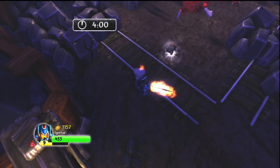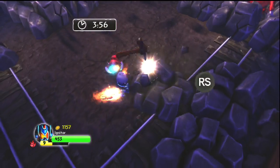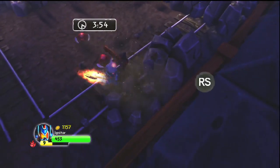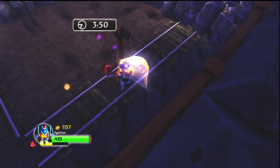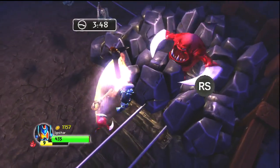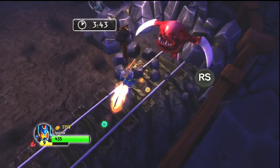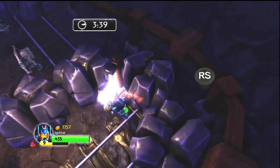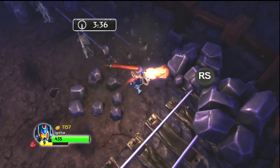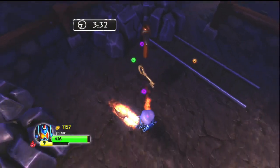I've got Igniter leveled up pretty good, so I should be able to wipe through the bad guys pretty easily. Got a key! The good thing with keys is you can actually collect more than one at a time. I don't know — should I just go straight? Let me go straight for that door.